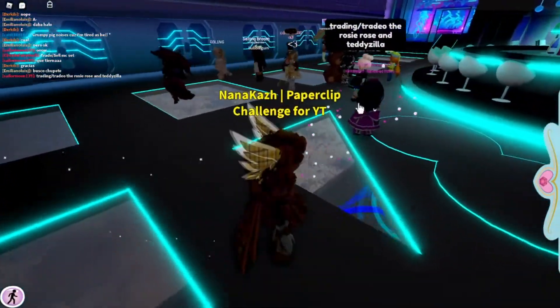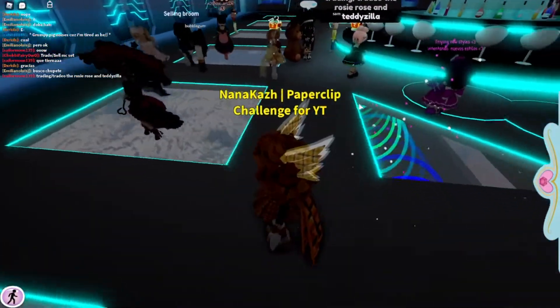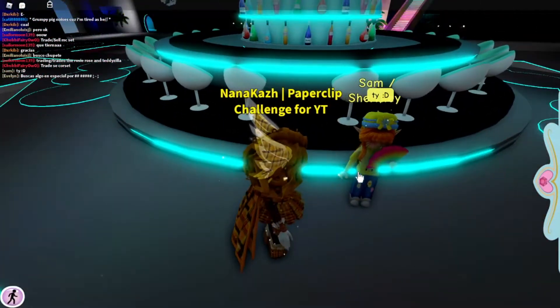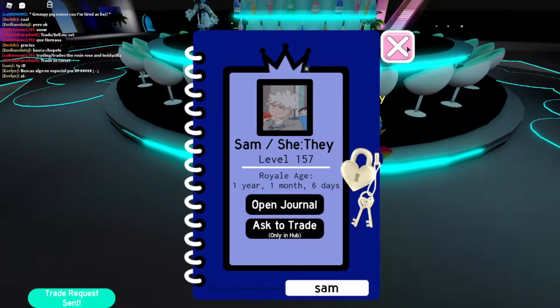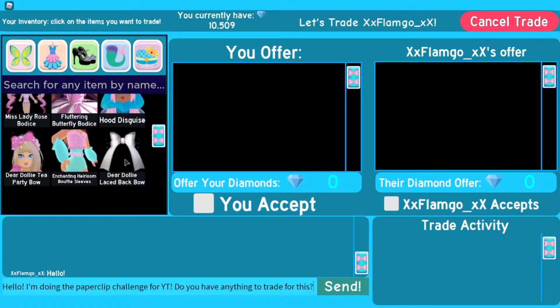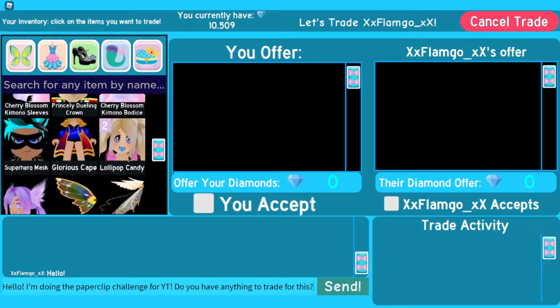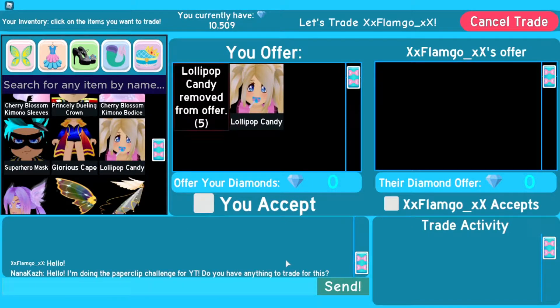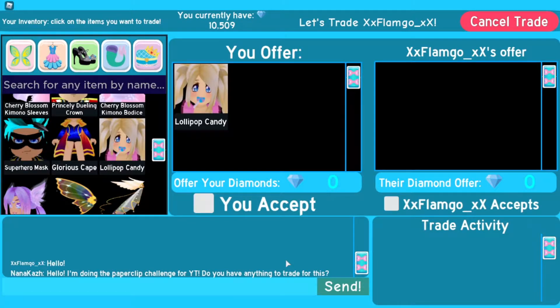There are a lot of people here today. Let's see who do we pick — oh, I like this person. They're cute. Let's see if he'll accept my trade. I already copied and pasted my thing for what I want to do. My cheapest item that I have is a lollipop. Hello, I'm doing the paperclip challenge for white tea — do you have anything to trade for this? I'm actually scared for what people are gonna give me. Party beats! I'll take that. I'll definitely take it. Sold!